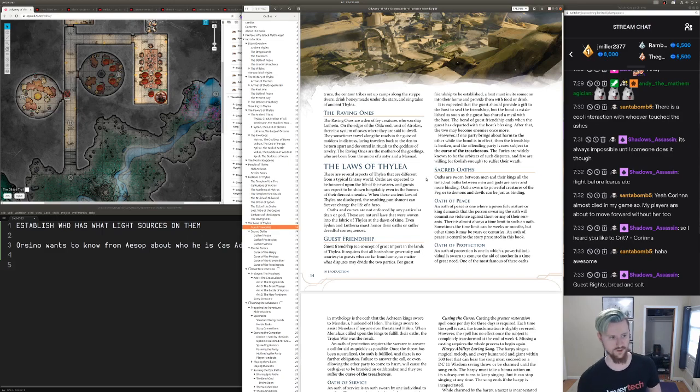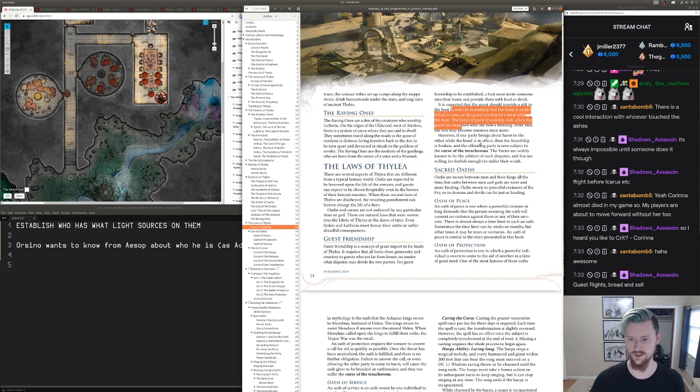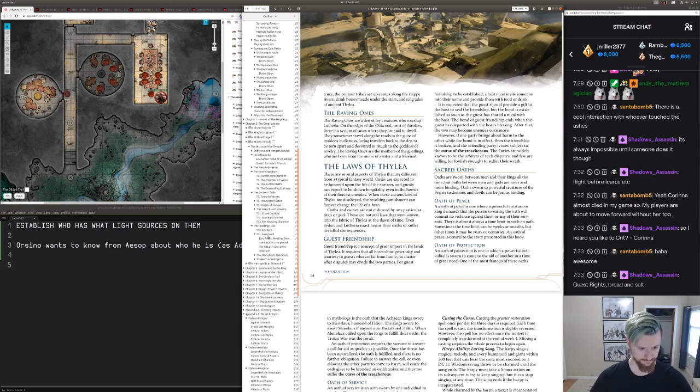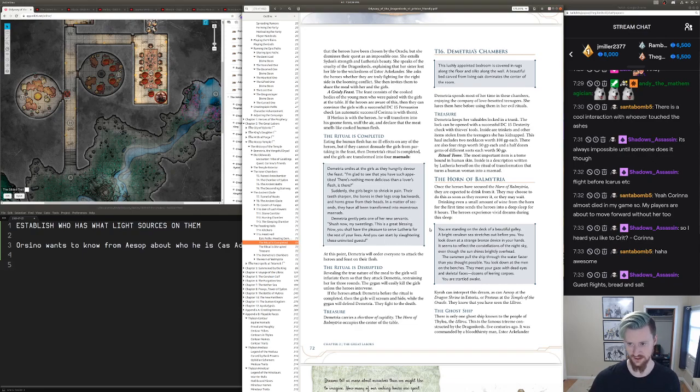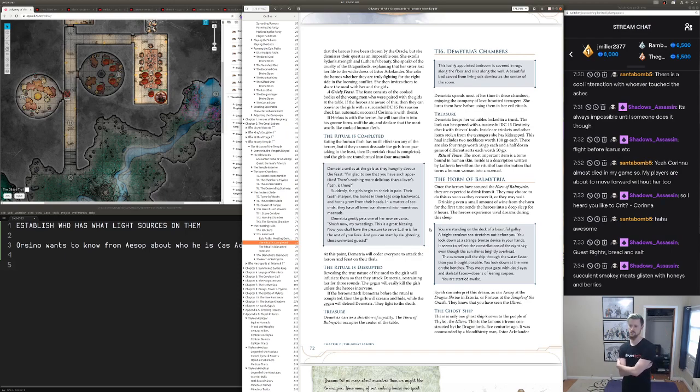I want to just throw food descriptions at the players every once in a while while they're talking to Demetria. It would be cute if they accidentally invoked guest friendship — then I could dispatch the Furies. So if combat breaks out, that's going to be the big thing. She has a lesser artifact for the doomed one. Demetria recognizes the doomed one and reveals they are destined to die by the workings of Lutheria — she says only the Fates can say more.